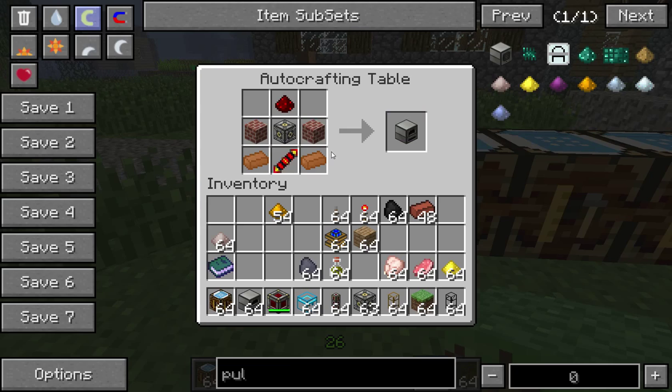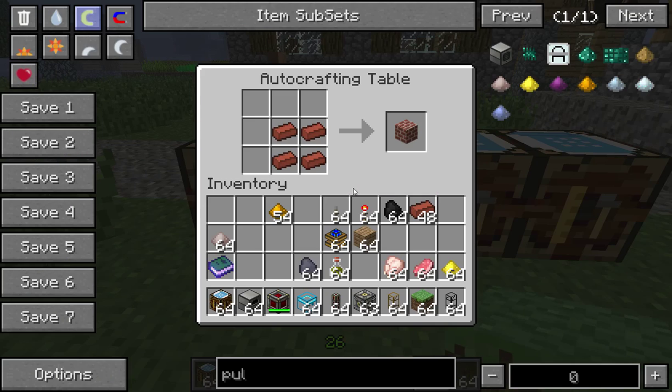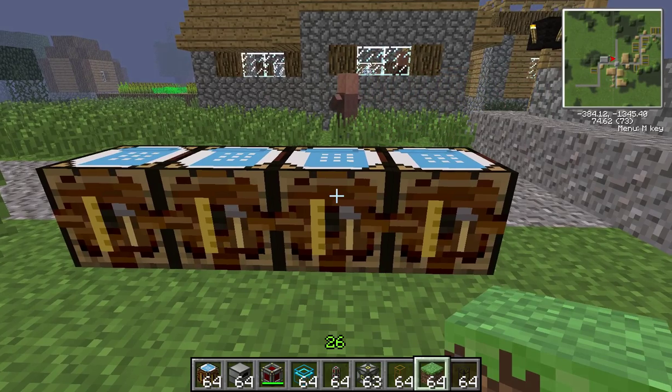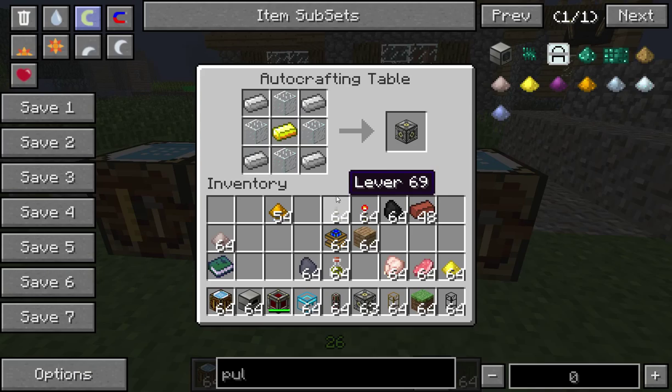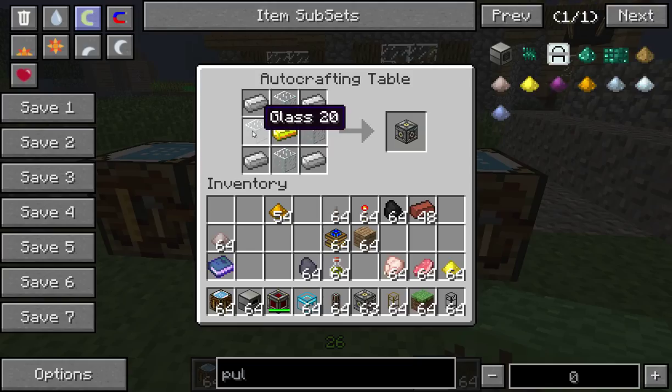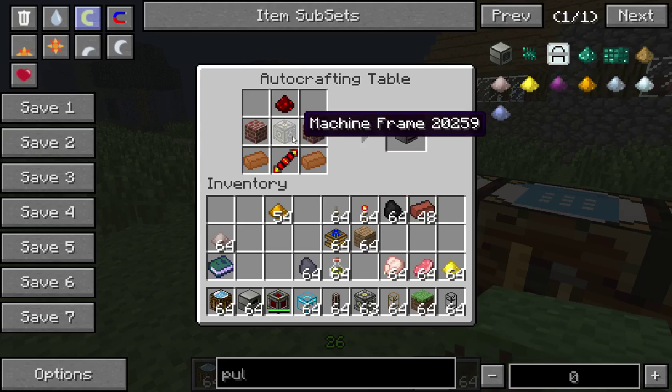It looks more complicated than it is — it's actually a relatively simple machine to make. The brick block is quite simple, just four bricks, which is clay in a furnace, so you will need at least a vanilla Minecraft furnace to get going with this. The machine frame is probably one of the most expensive parts: iron ingots in your corners, glass in the outside middle spots, and a gold ingot in the middle. That will give you your machine frame, which goes in the centre.